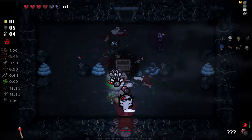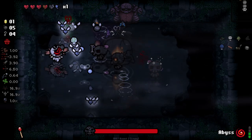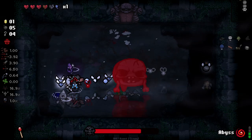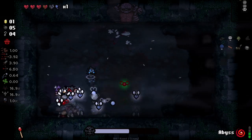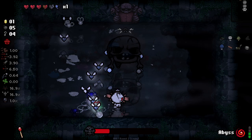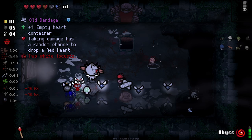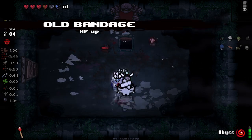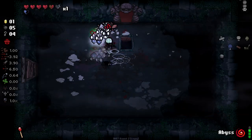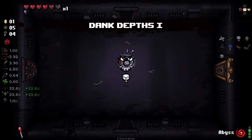Watch the damage output that we're getting here. We've got the ability to set things on fire, the ability to poison, block shots, and charming on one of them. We've got all sorts of good stuff here. This isn't really anything special of a run — it's kind of interesting with the locusts we've got going on, but it's nothing crazy.